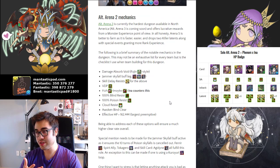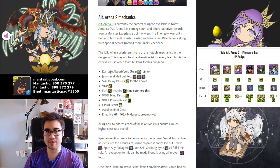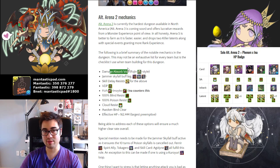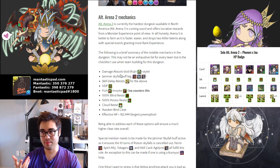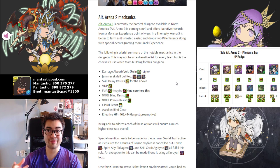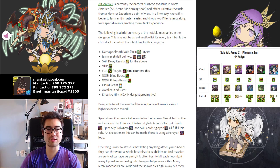In Alt Arena 2, you need to plan out your team composition — you can't just enter blindly because you're most likely going to get pounded hard by all the ridiculous mechanics. Before I enter any dungeon, I have a mental checklist. These are the most important things to prioritize: damage absorption via a Fujin-style active skill, some sort of Jammer Skyfall buff using Fenrir, Spirit Ally, or Agdenine to overwrite the 50% Poison Skyfalls. You also want skill delay resist for those respective cards. You need VDP and possibly Super Follow-up Attack, but because we're playing Phenom and Ina, you completely counter that out and can ignore those two awakenings since her built-in leader skill covers it.